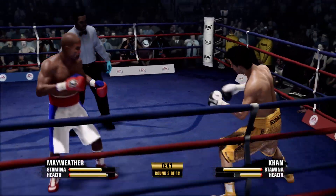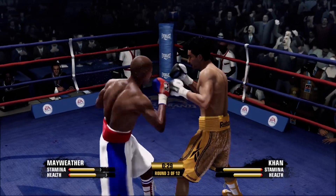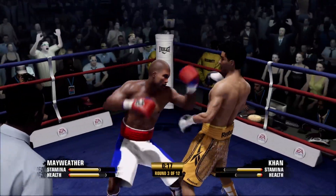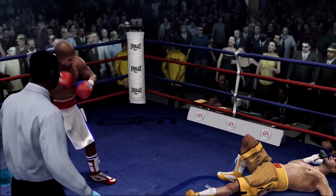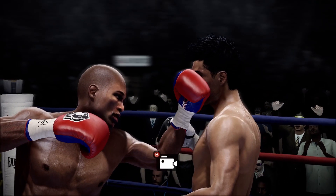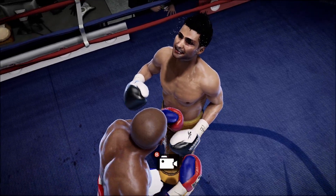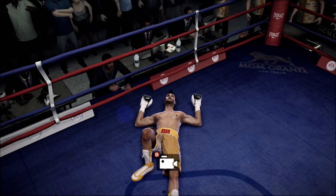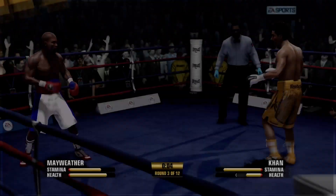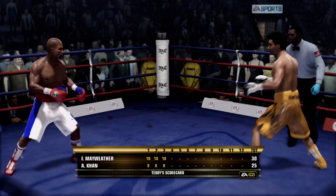Good exchange — scoring well with the right hands, now targeting upstairs. Good combination to the head. He was able to get up and continue on last time, but now he goes down again. One, two, three, four, five, six — he is able to get up to his feet after that knockdown. But Teddy, it's what's ahead that's the problem. Yeah, we're getting a peek right now into his heart, into his soul.